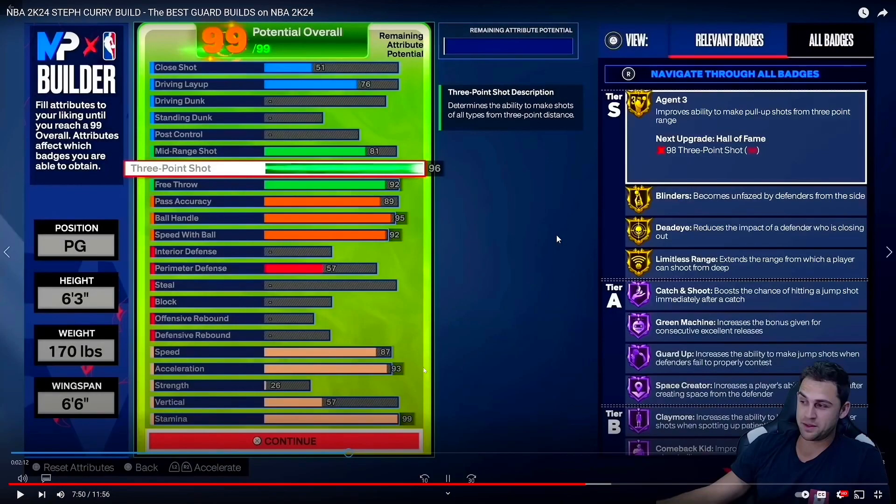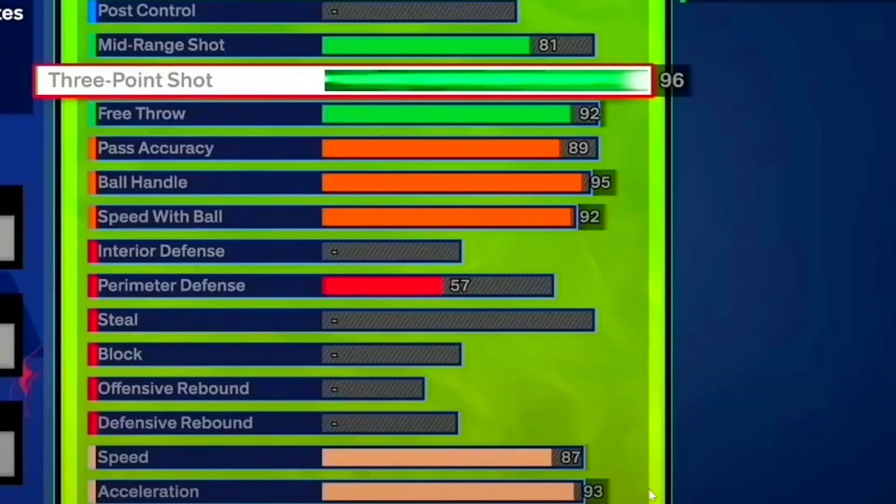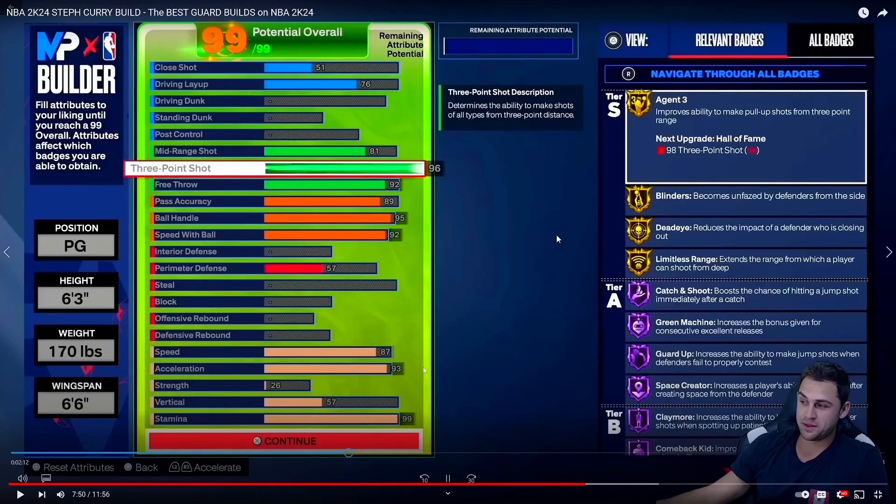Alright, so I skipped ahead to see what build two looks like. As you can see, you got more speed, two more attributes in acceleration, but you got no strength — that's crazy. I feel like you're going to need that physical handles badge. This is build number two, the 6'3 96.3 ball build. You see all the shooting badges you get. Same amount of finishing and defense, but you got more playmaking. You get an 89 pass accuracy — I think that gets you bronze bail out. 95 ball handle, which means you get the Steve Francis elite dribble moves. 92 speed with ball. Again, it's another build you're going to use with a lockdown.